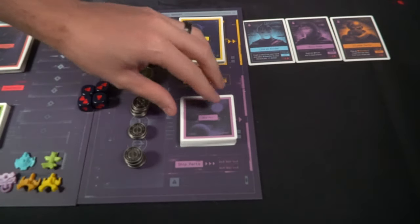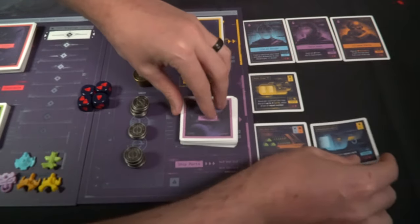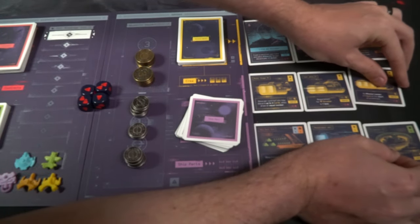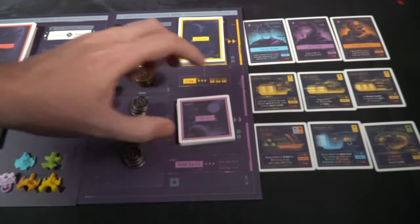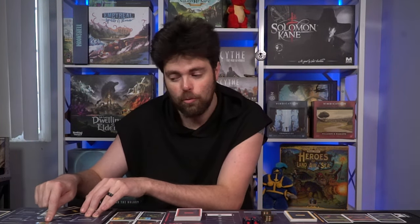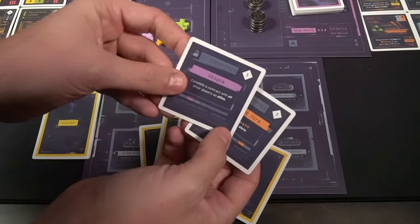Each player takes one of the handy reference cards and sets up their board — a ship terminal that has a color on it. Make sure the color matches the ship you placed on the main game board. Give each player two credits from the supply, then give each player ten cards. The bottom of your game board illustrates exactly which cards to take: three reactors, two thrusters, two shields, two damage ones, and a miss. Shuffle that deck and deal each player five cards as their starting hand.